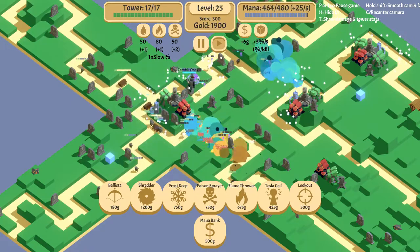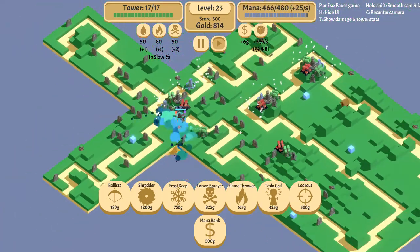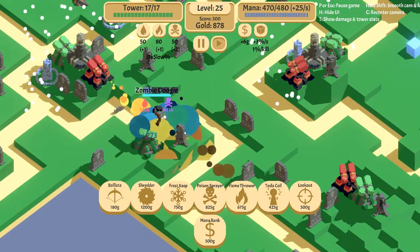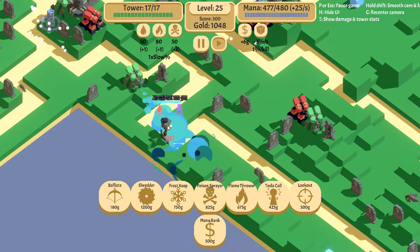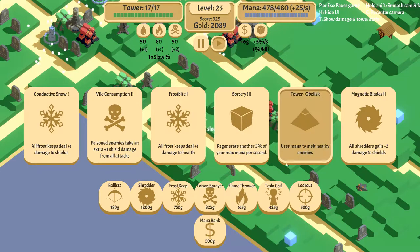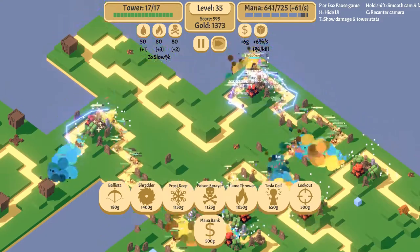He's already very low on shield — literally nothing. I attacked him and he already lost tons of shield. Might as well add another poison sprayer here. We are only left with Zombie Oogie and he didn't even reach the strongest part of the map. His shields are being destroyed. He spawned a couple of boys but nothing my other defenses can't handle. Zombie Oogie — not a big deal. Let's expand this way.